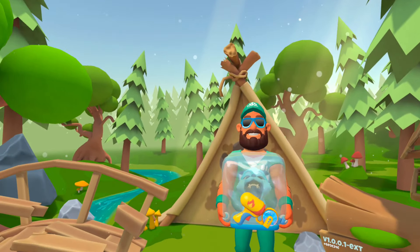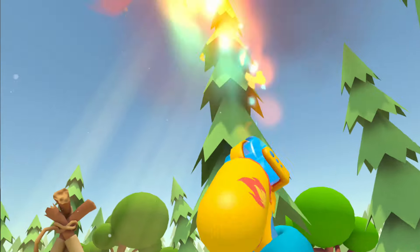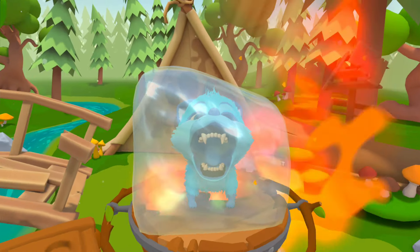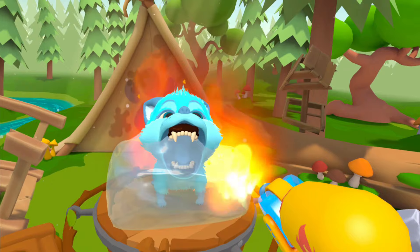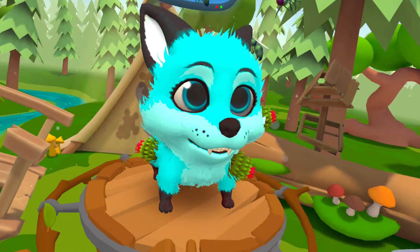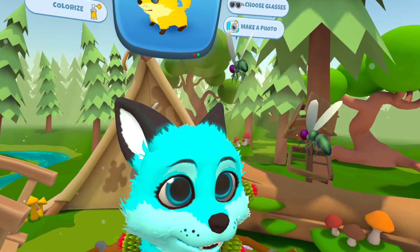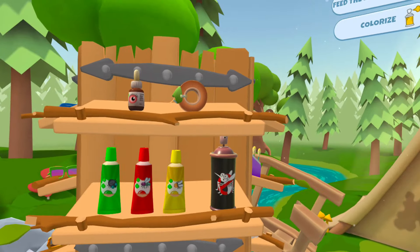Hey there — you are frozen in ice! What is this, a flamethrower? Okay, we're gonna have to thaw you out, but be careful — I don't want you to get burned. I love the music in this game, it's so relaxing. Whoa, what are you? You look like a fox! Different locations have different types of animals you'd find there, which is really cool.